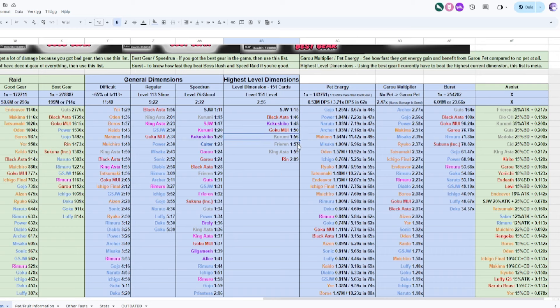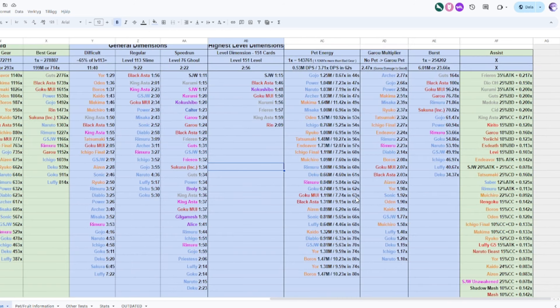He's better than Kurumi, Frerun, and King Asta, though still worse than Black Asta and Kokushibo, but better than Rin. He's gotten better than all the gem characters, and finishing under two minutes is a very good result. His pet energy gain is not the best — some characters have about 50% better energy gain than Goku — but he does have pretty good synergy because he can spam the first ability after the second ability: use 1, 2, 1, it resets, then use 1, 2, 1 again for a lot of energy gain and damage, then use the third ability. He cycles very well with Gauro, which is why he gets about 2.07x more damage using Gauro pets compared to no pets and no stat buff.